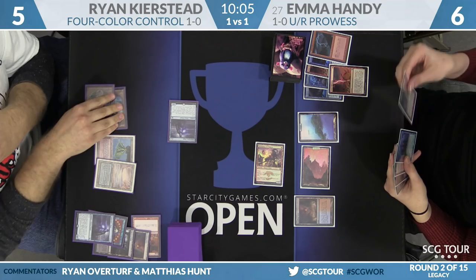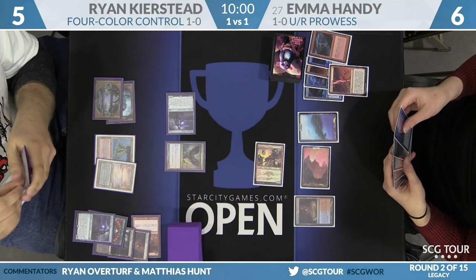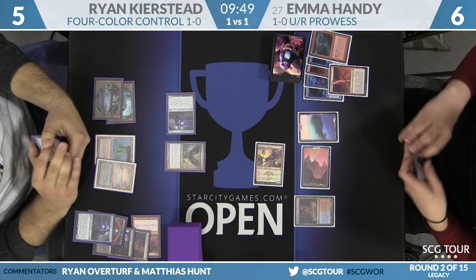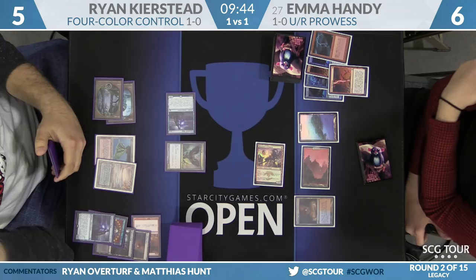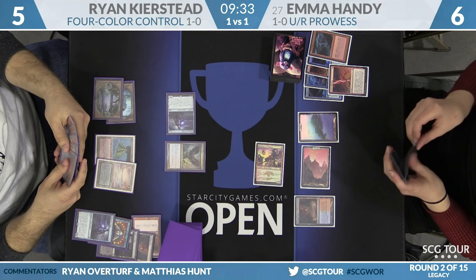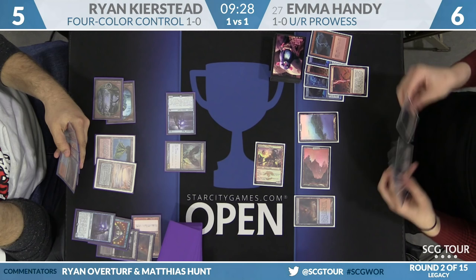Ryan has had trouble getting Monastery Swiftspear off the table. Here's a mighty fine answer — Baleful Strix. There's still that Spell Pierce in Ryan's hand. I'm wondering if Emma can respect the Spell Pierce or whether she'll throw a Brainstorm into it on end step. She's only on three mana. She might need to power through it. The previous turn she kept a Delver of Secrets in hand — she seems very bent on resolving a Brainstorm and getting that card out of her hand.